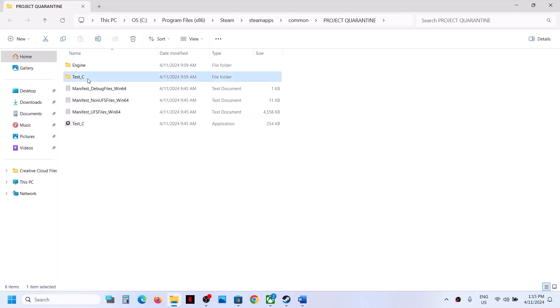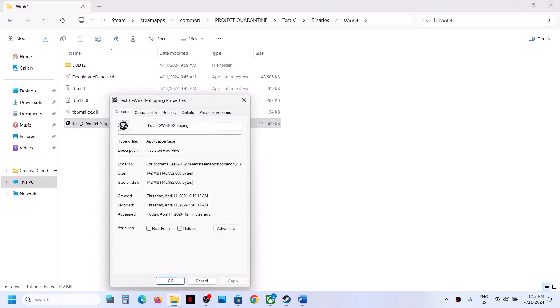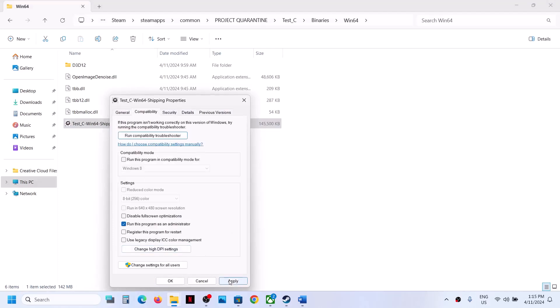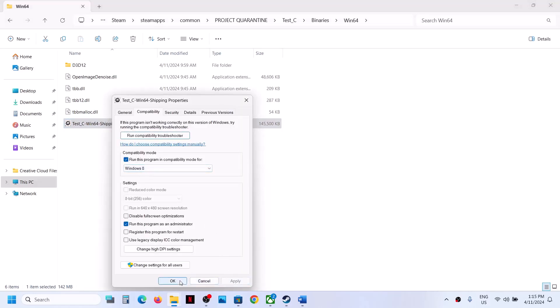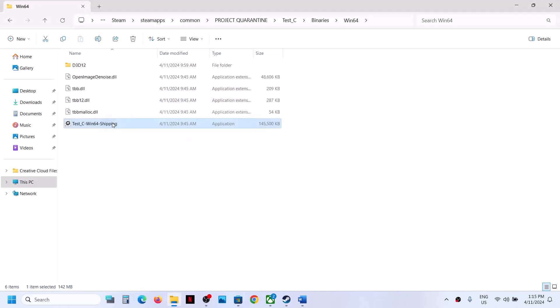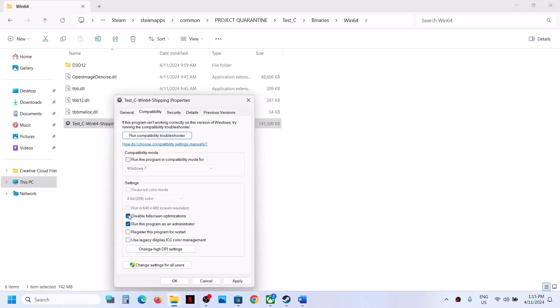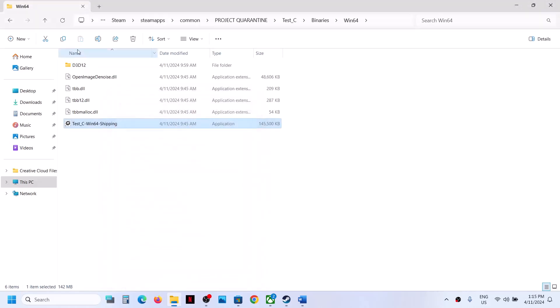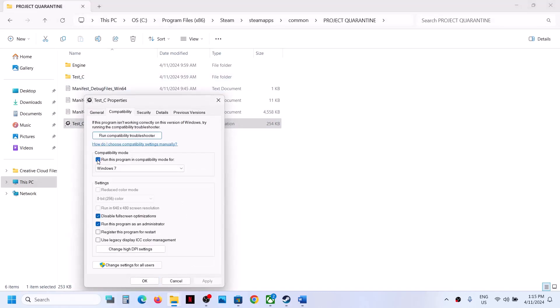If still not working, open the test_c folder, Binaries, Win64, and do the same thing with that exe file: right-click, select Properties, and try the same options — run as administrator, then Windows 8 compatibility, then Windows 7, then disable full screen optimizations — applying and testing each time. If none of these work, uncheck all those boxes on both exe files, click Apply, click OK, and follow the next step.